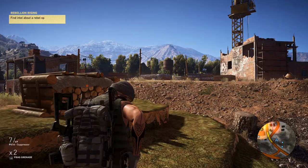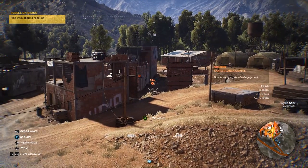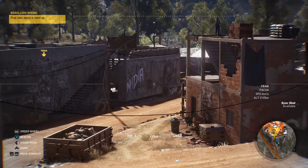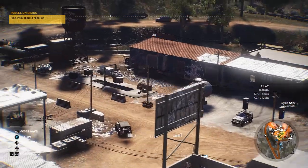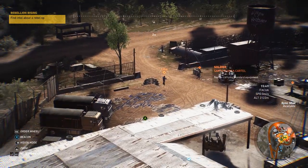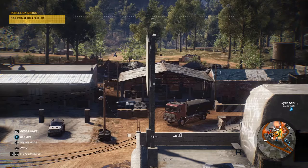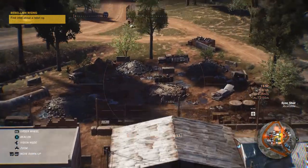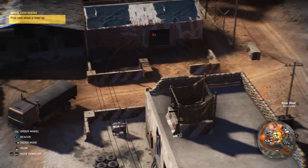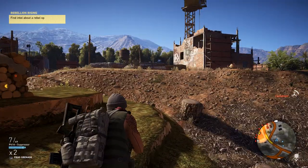I'm going to put my drone up and spot as many as I can. Got a tango — zooming in a little. There's a farmer up there. This place again — I've already raided it once because I had to get a car. There's a guy in there apparently. Not sure where, unless he's behind it — yep, there he is. Before it dies I just want to check — yep, there's a guy.